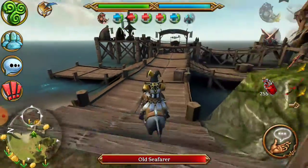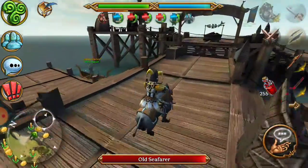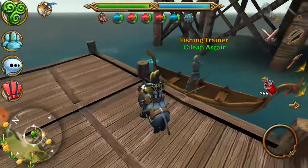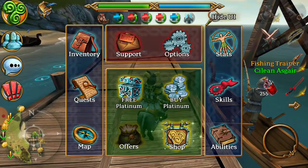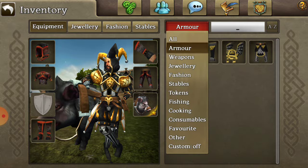He'll give you a mission to come down here and talk to his friend, Selin Asghar, which will give you your first fishing pool, which will look like this.